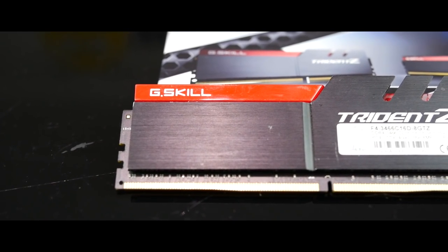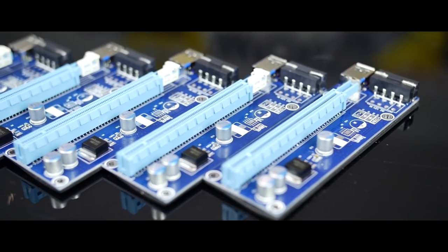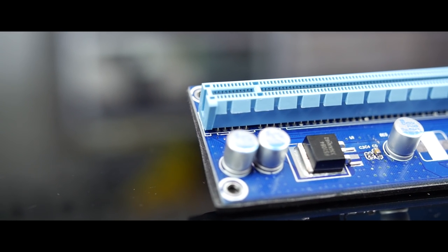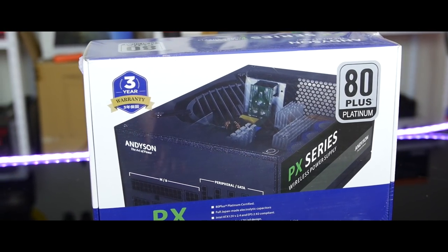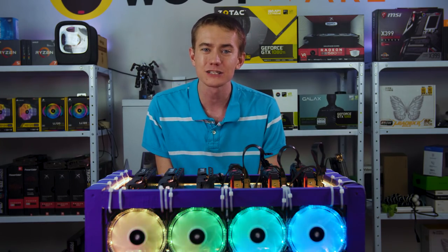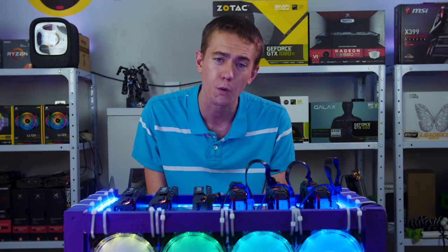For RAM, we're using a single stick of G.Skill that I just had lying around. SSD is the same — just a GALAX 240 gig SSD. For the risers, these are the only ones I could find in stock in South Africa when I wanted to do the build — just generic risers, but Wootware now has stock on risers so you can pick them up there. For the power supply, we have an Andyson 1200W 80 Plus Platinum. Now some of you are likely doing the quick math and realizing that with this current GPU setup we've been pulling just over 1200W from the wall.